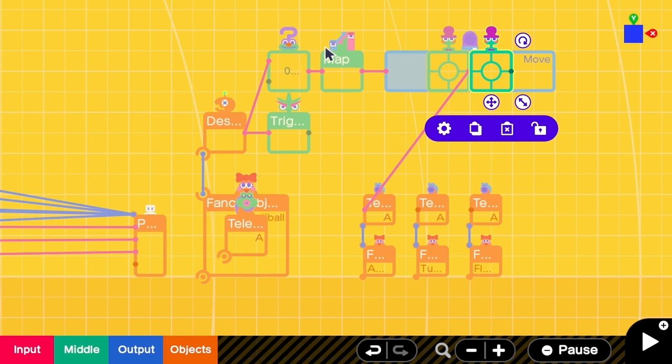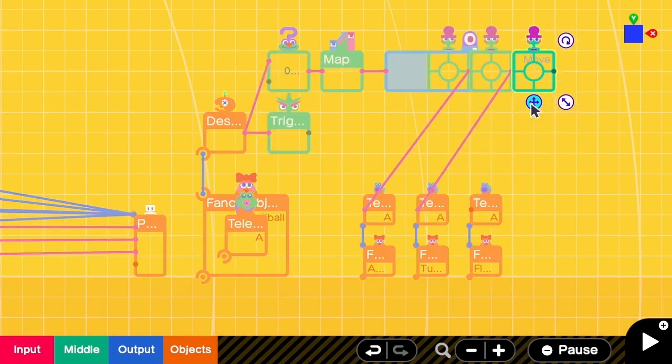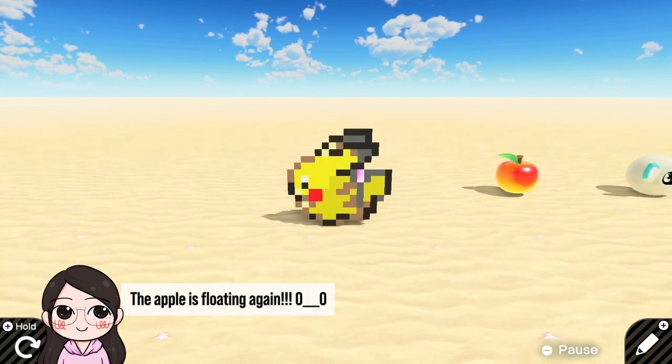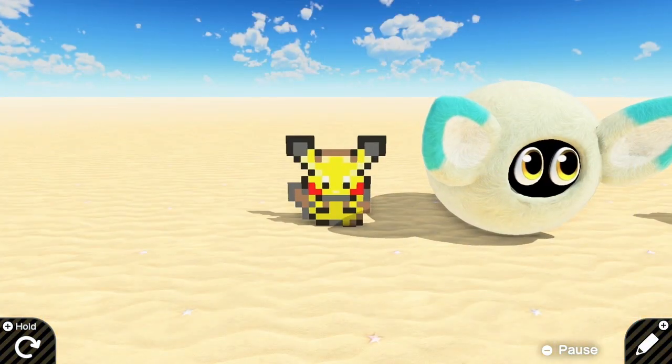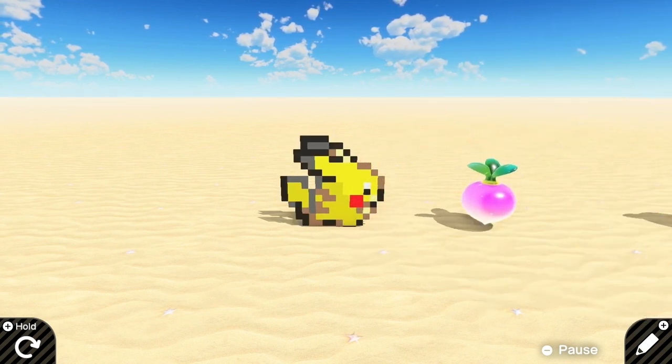When the random value is two it maps to the turnip position, and the last one is for the tiny fluff ball. Now we have that weird physics again — the problem is that the random value does not go back to zero, so the item keeps teleporting and floating in the air. We need to use the trigger to reset the random value. After a fluff ball is destroyed, we randomize a number one, two, or three, and then the trigger quickly resets it to zero, so the teleport happens only once. Let's try it — yes it works! We got a turnip, so now we can randomly get any one of the three items.